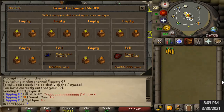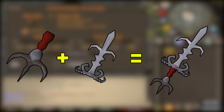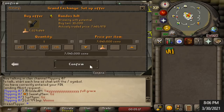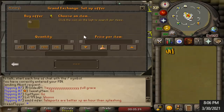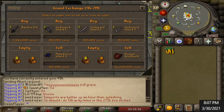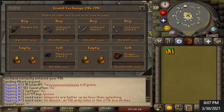I was looking on GE tracker going through their combination item section and noticed you can actually buy the Godsword hilts — the Bandos hilt, the Saradomin hilt, or the Zamorak hilt — combine them with the Godsword shards to make the actual Godsword, and there's actually a really good profit in doing so. For example buying the Bandos hilt for around 7.5 mil, plus the Godsword shard 1, 2, and 3, nets around 100 to 200k in profit per sword. There's no requirement to do this, which makes absolutely no sense — I have no idea why the strongest Godsword in the game has no smithing requirement to make.